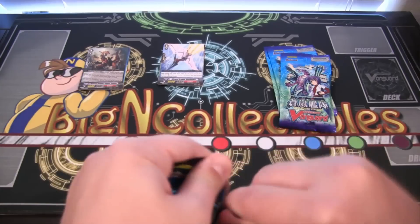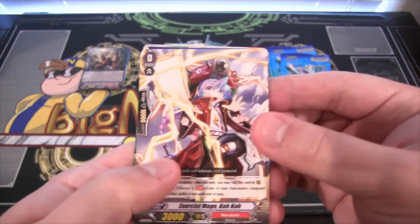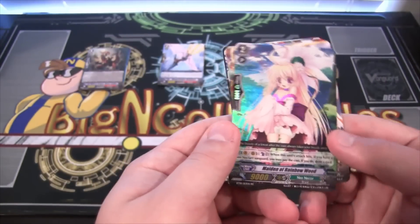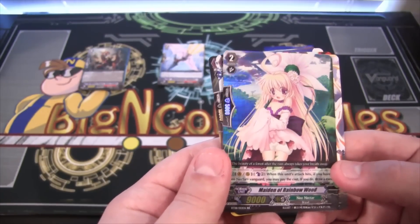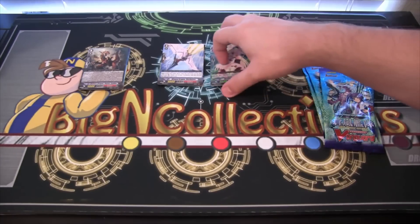Picked up two packs, didn't I? Double pack opening. And we have a double rare, and that is Made of Rainbow Wood. So that is really cool — Neo Nectar. Got a double rare, so that's always awesome to get.